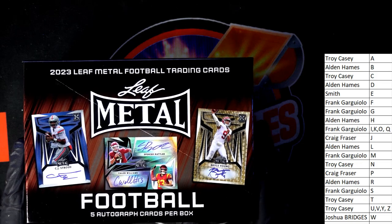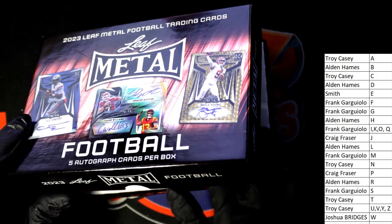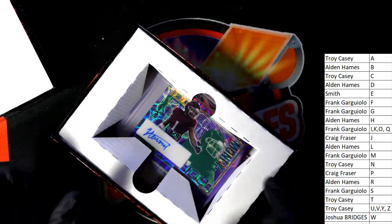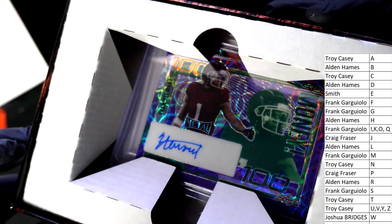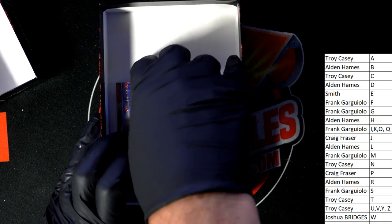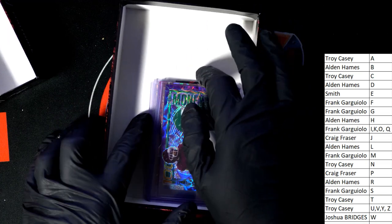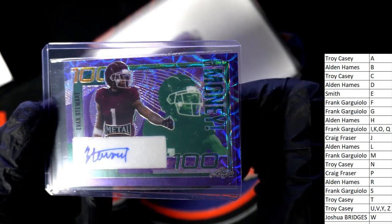The very first hit we have coming out of here — I can't tell who it is. Evan Stewart, let me see here. Trying to hide everything and just get it to where only one card is showing. There we go — Evan Stewart. So this one is for Frank.